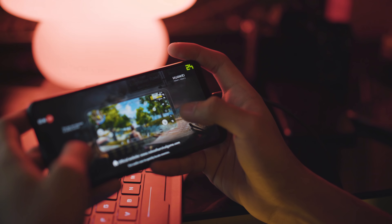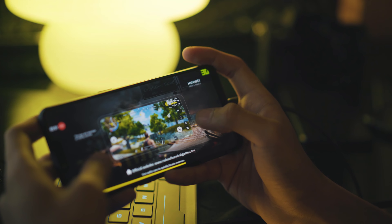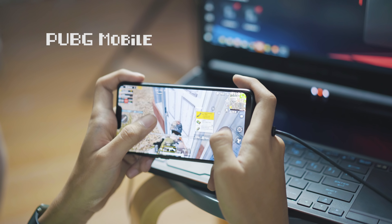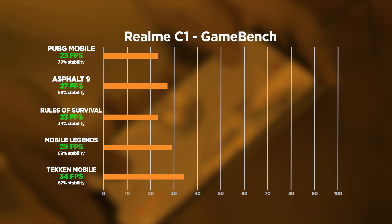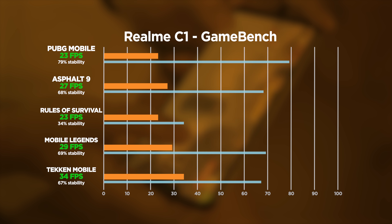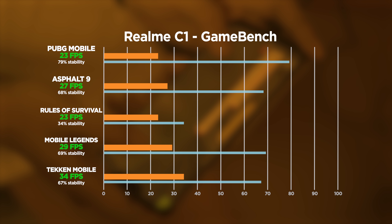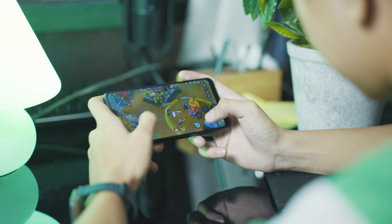Moving on to the actual games — we usually conduct our testing with the highest graphics settings, but this time we had to bump it down to medium because otherwise they simply would not even run. We tested PUBG Mobile, Rules of Survival, Mobile Legends, Asphalt 9, and Tekken Mobile. Taking a look at our results, the experience was riddled with stutters and frame drops, and in most of our games we aren't even hitting 30 FPS, which is the minimum we consider to be playable. Stability isn't so great either — Rules of Survival only has a stability index of 34%.